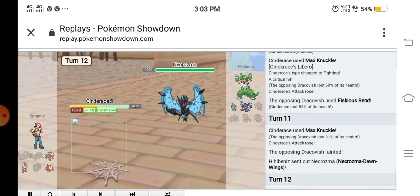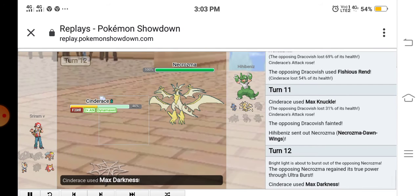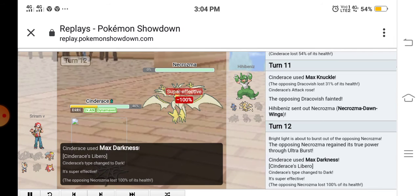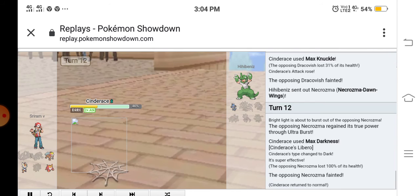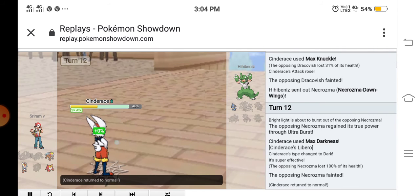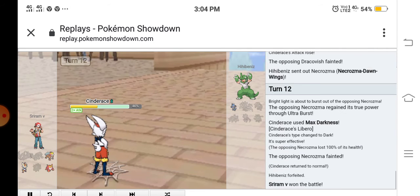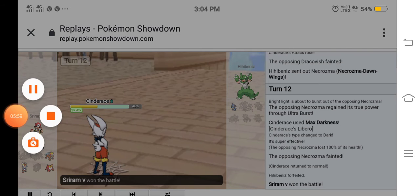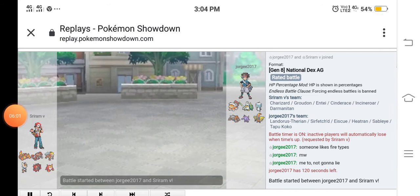He sent out his Ultra Necrozma. I used Max Darkness and scared him off. He sent out his Dracovish again, I returned to normal, and my opponent forfeited. That's the second battle!